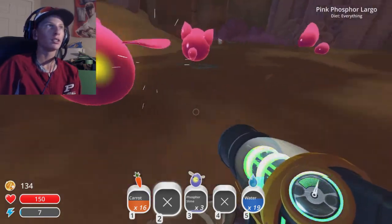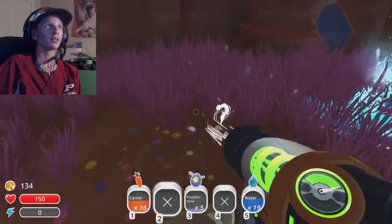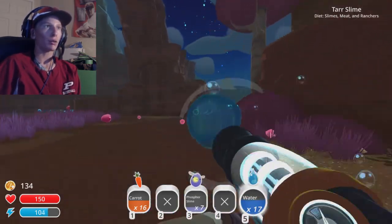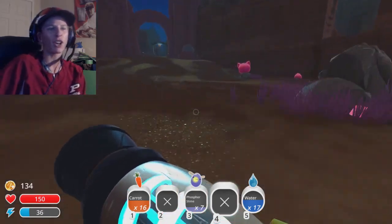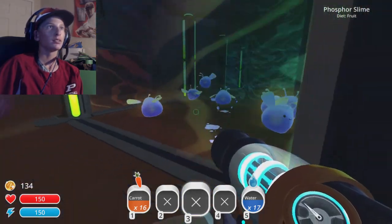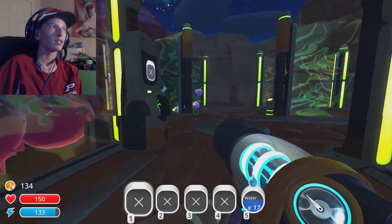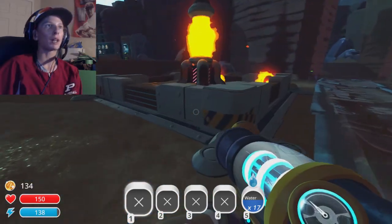Hey, hey — no! Come here! No, no, not happening. Get away from me! Those guys are so freaking scary, I hate them. All right, seven phosphor slimes — I feel like that would be enough, right? I hope everyone is happy up in here. All right hold on guys, I got you. Hey there fellers, how you doing? Nice to see you. Hopefully I don't become one of those pink mongols.